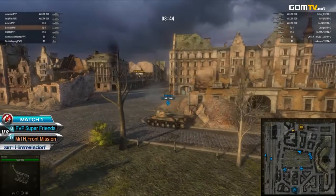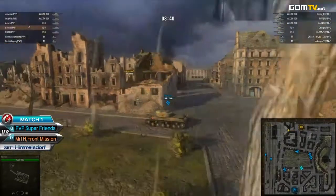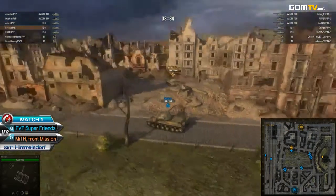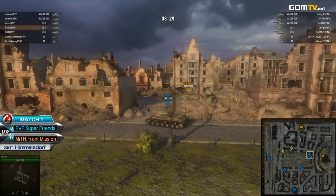What PP are banking on is that if Myth want to go for the hilltop, it's going to take them way too long to actually secure that location, and by that time PP will already have enough time to push into the base.